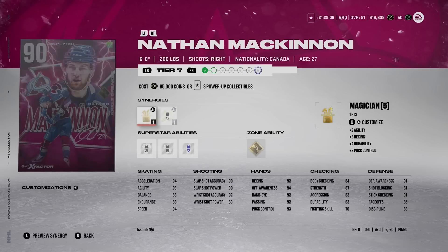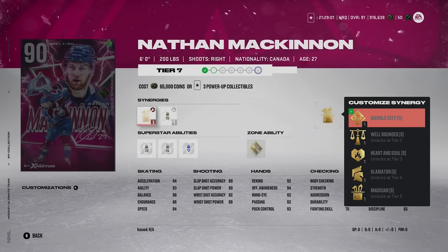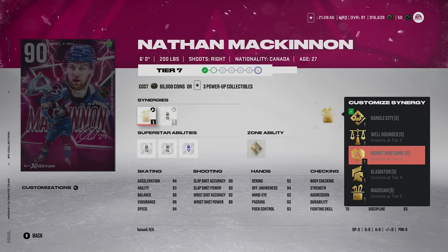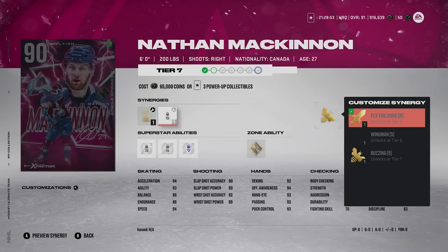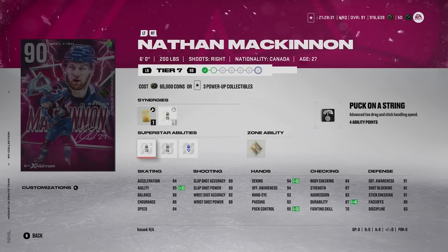Nathan MacKinnon has to be a must — he just does. He's 6 foot, 200 pounds. His synergy options are dangle city, well-rounded, heart and soul, gladiator, magician, and they gave him fly the zone, wingman, and buzzing. With fly the zone he gets up to 96 speed and 94 acceleration. With magician active he's got 95 agility. His shots are excellent: 90, 90, 92, 89.